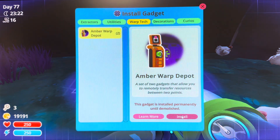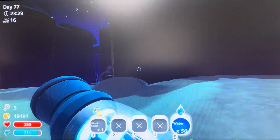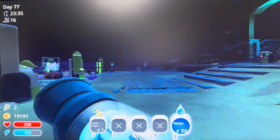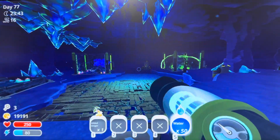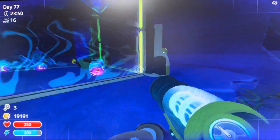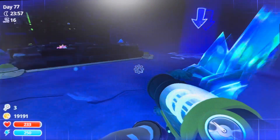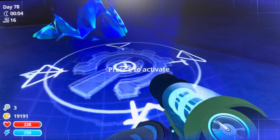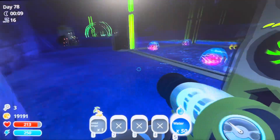Warp amber install - lovely. Now let's head on over to our boom slimes. I want to place it as close as possible over here. I think this might be the closest one for us. There we go, awesome.